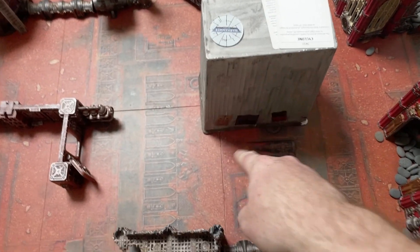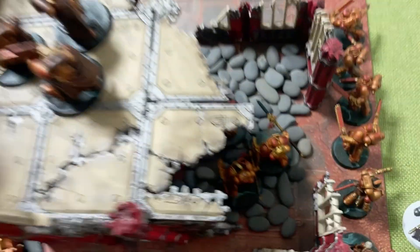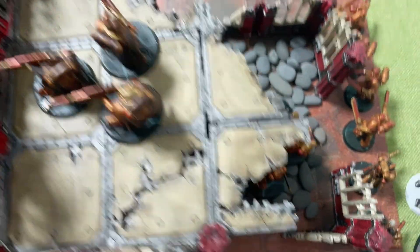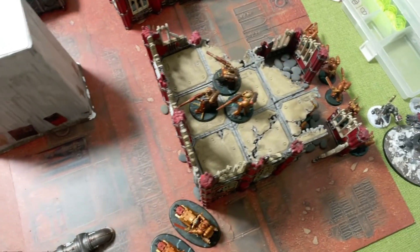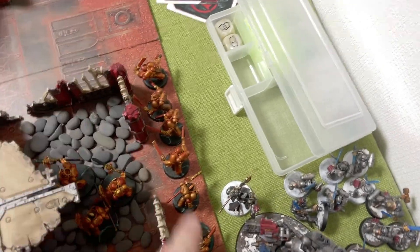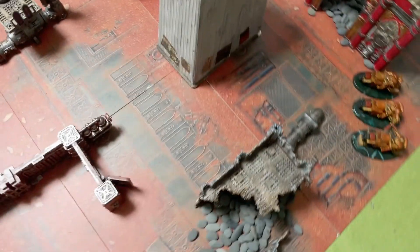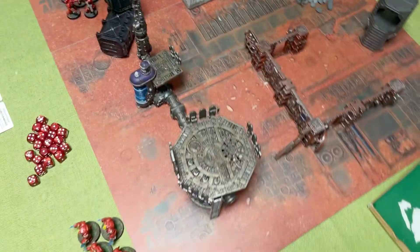We've ignored this flank because there's one objective there. The centre one is in the middle of the battlefield, so it's going to be difficult to hold. The other objective is underneath there, with the Eliminators and Bladeguard double-holding it for redundancy. The Assault Intercessors and Chaplain are on this side. I don't think this half of the board is going to get much use.